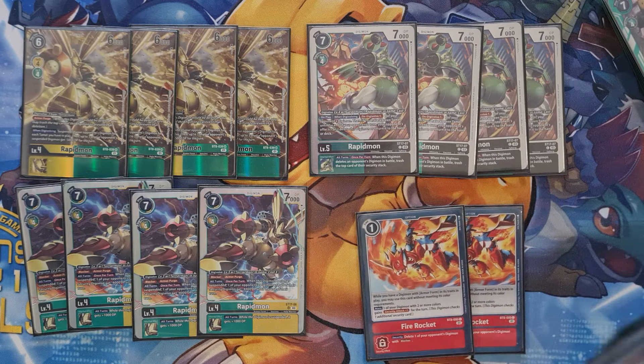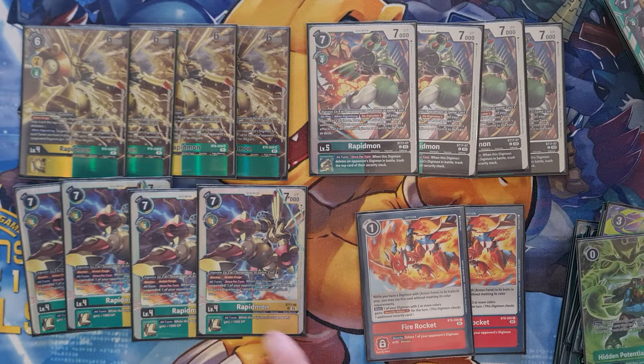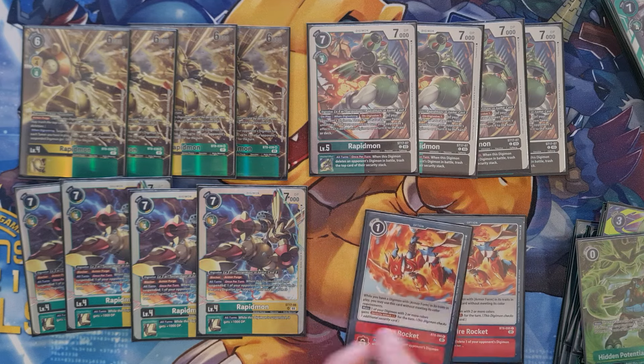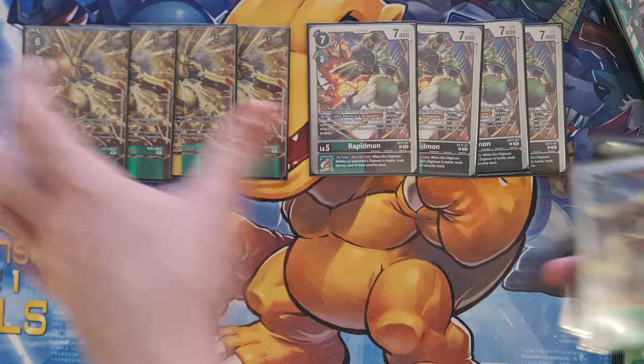Other ways you can evolve for cheaper - if you've got a couple of Agility Trainings on the field and some Willis on the field, that five evolution cost can quickly become two or three, which is much more manageable to not pass turn. And if you've got one extra for the Fire Rocket, it's sensational. That's about all I have to say about these cards, so we'll move on to the rest of the options.